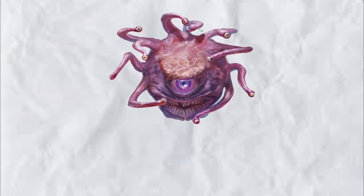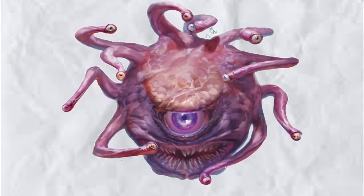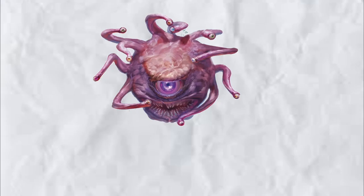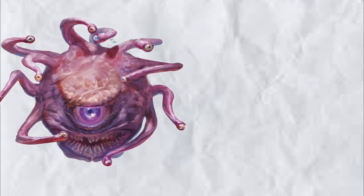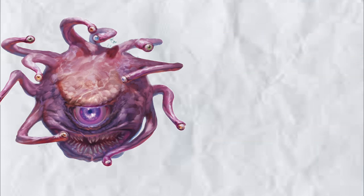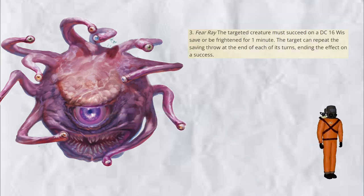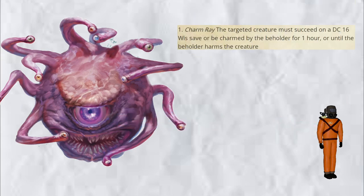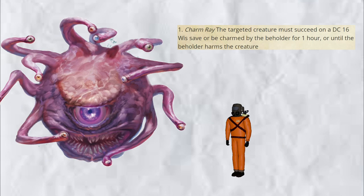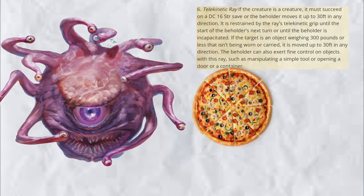Beholders — a classic D&D monster. They're essentially giant floating eyeballs that shoot eye rays with various effects. The reason I want to add beholders is, one, they're beholders — have you seen them? They're absolutely terrifying. Two, their eye rays have a variety of effects that I think would be fun to add to Lethal Company. Translated to Lethal Company, some of these effects may include the Fear Ray, which causes you to drop your items and run away, or the Charm Ray, which causes you to go towards the Beholder in hopes of getting eaten, or the Telekinesis Ray.